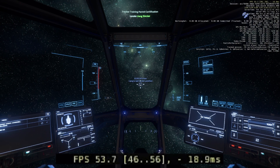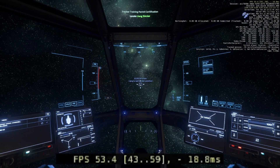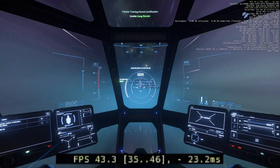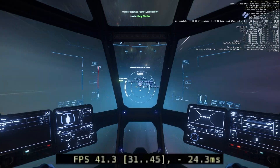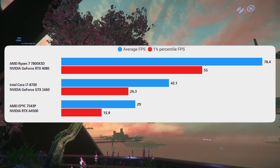Starting with the good news: if you are in space you can get around 50fps. Quantum travel is not too much of an issue — not much for the CPU to do — you get around 40fps. But when you start going into the cities, it starts to go downhill.